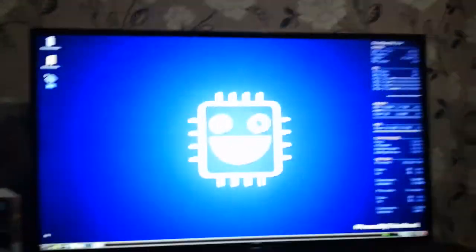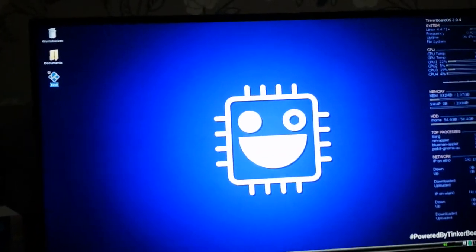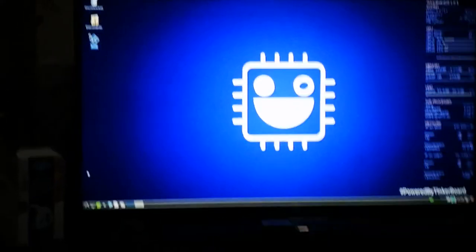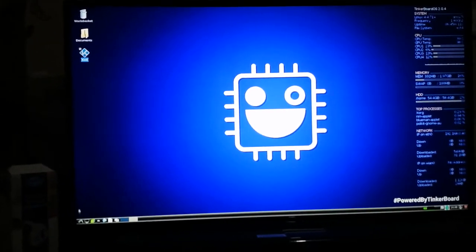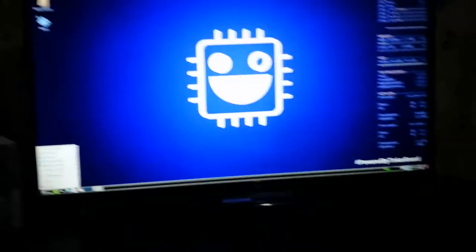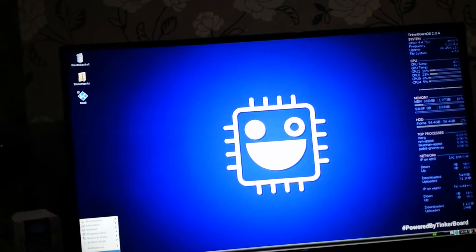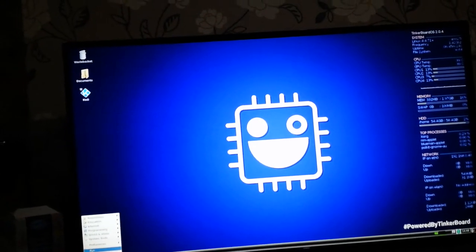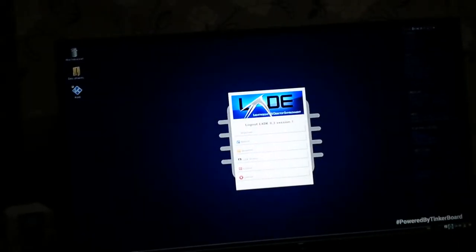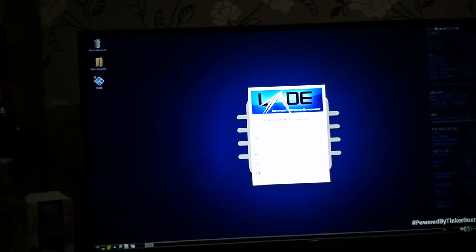Back again, video number three. Been working a bit today — I've been stumped by Kodi and finally managed to get it to work properly. As you can see, it's installed on here, not through the RetroPie installation but through the normal installation of adding it to the OS. The RetroPie installation of Kodi doesn't work because